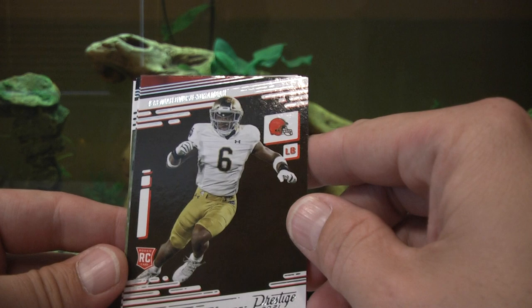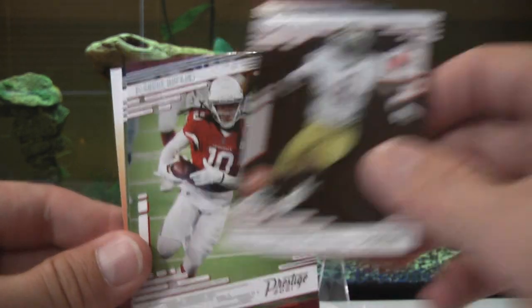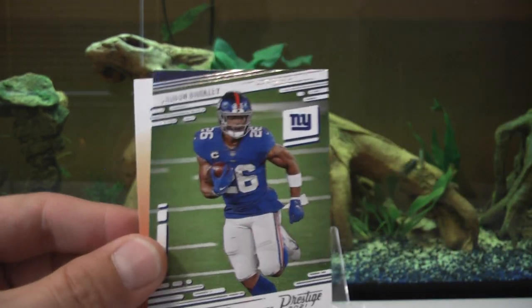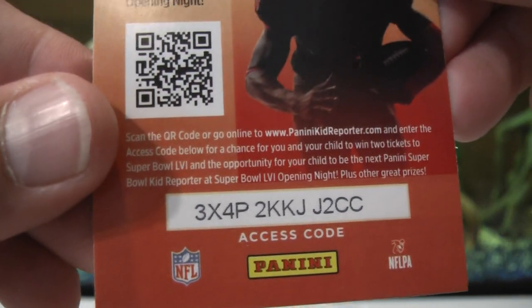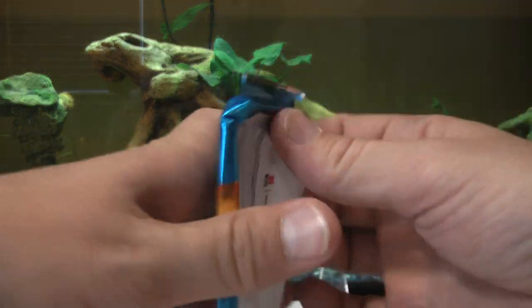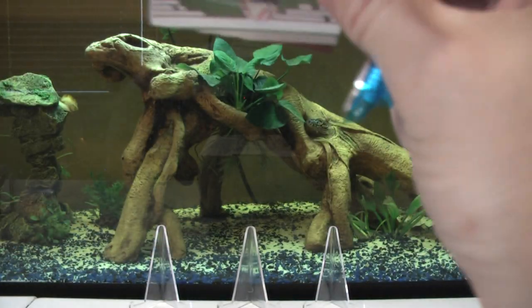Jamyah Wasu-Koroma rookie, D-Hop, Roquan Smith, and Saquon Barkley. Five down, three to go - the last three packs are all pretty thick, the last two are especially thick.